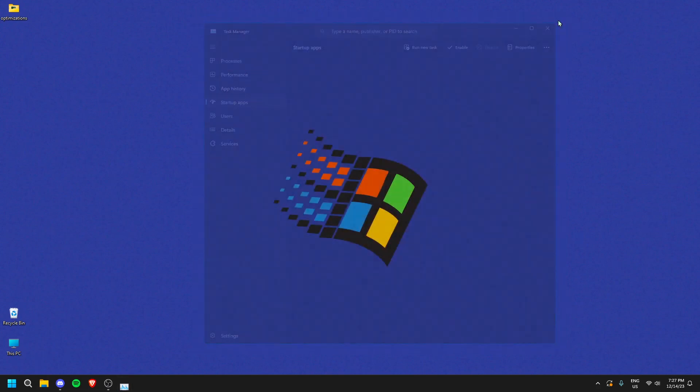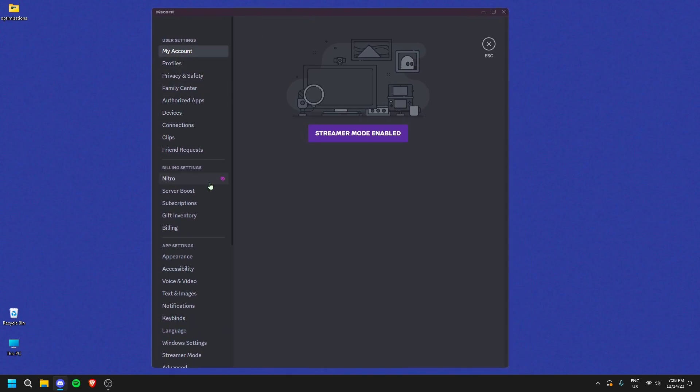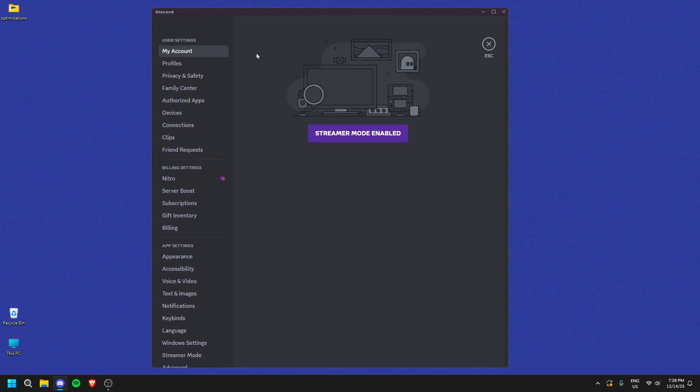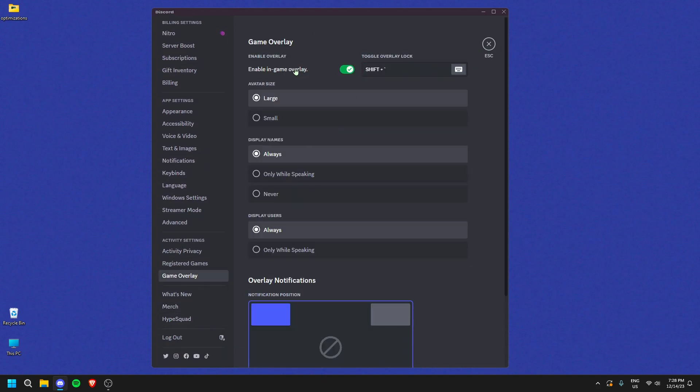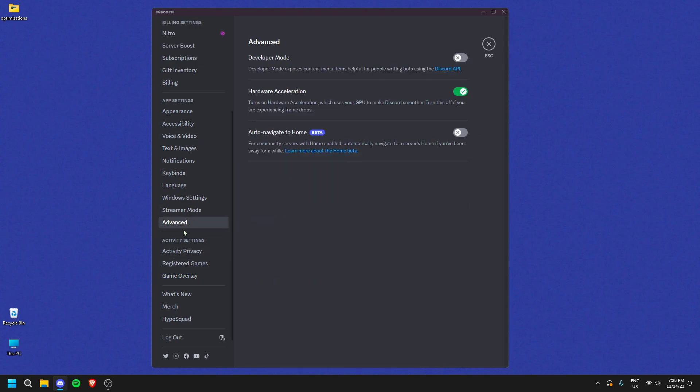If you use Discord, go into its settings and scroll down to Game Overlay — turn this off. You honestly don't need it unless you really use it. Also under Advanced, you can toggle Hardware Acceleration. When it's on, Discord runs a bit smoother but uses more GPU power. If you're struggling for FPS in-game, turn this off and see if it helps.